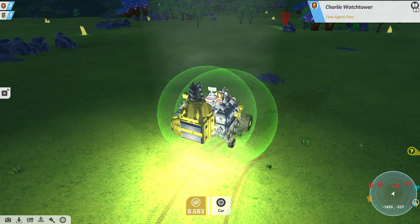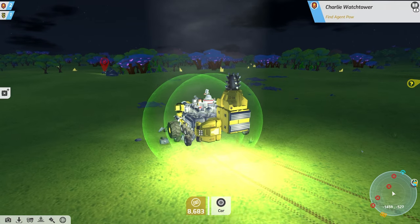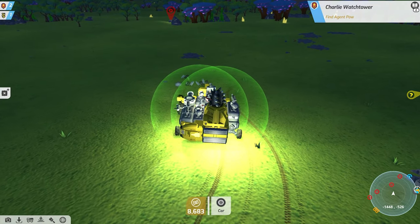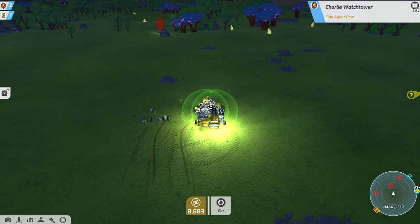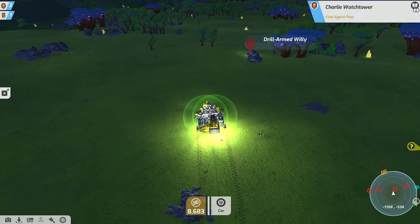I don't know what the heck I'm doing, I'm building some weird contraption. Let's get that down on the ground — can we cruise around like this? We need some bigger tires, man. Let's zoom out for a second. Okay, that does allow us to go over things pretty easily. Drill arm to Willy — he doesn't look like he's doing too good.